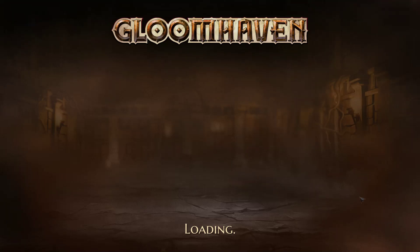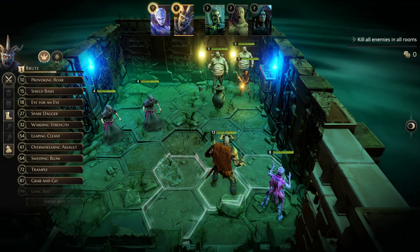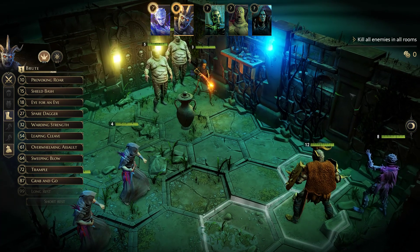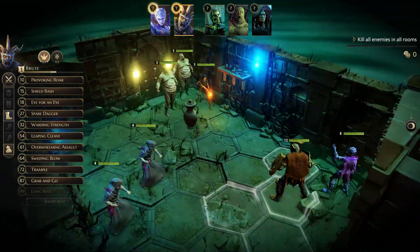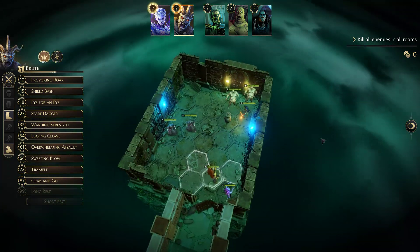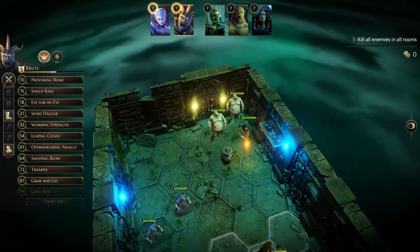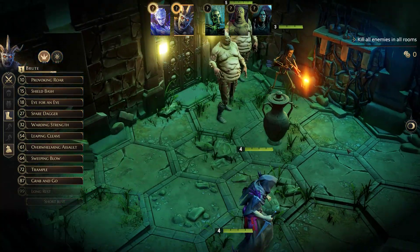Now we do our adventure: the Cult of the Bow. Here we are in-game — it looks like a dungeon crawler. We presumably came down these stairs and are in this room. Our goal is simple: kill all the enemies in all the rooms. We've got some enemies in the current room and a door leading to two more rooms. We don't know what's in there yet, which is a bit different from the board game — though the board game does have procedurally generated adventures where other rooms are a mystery.